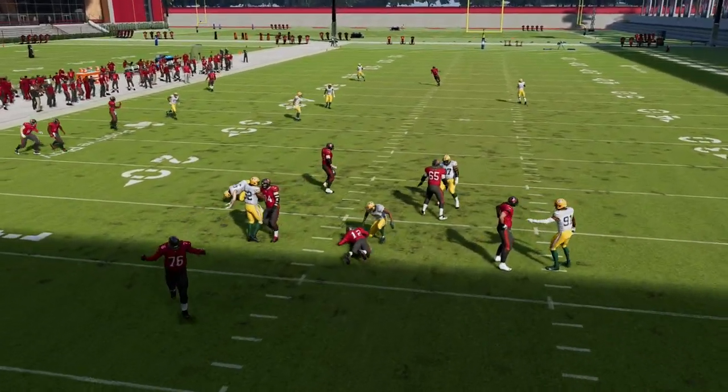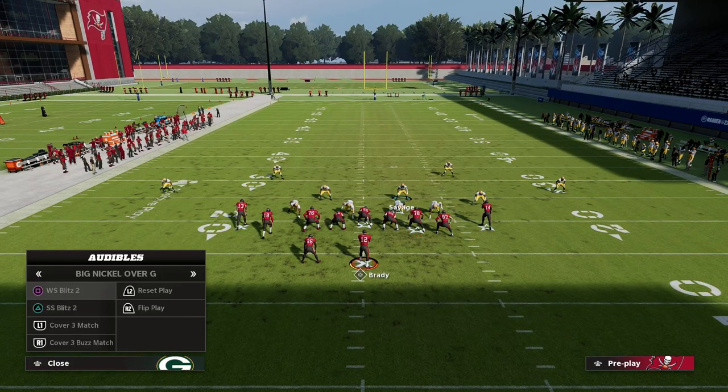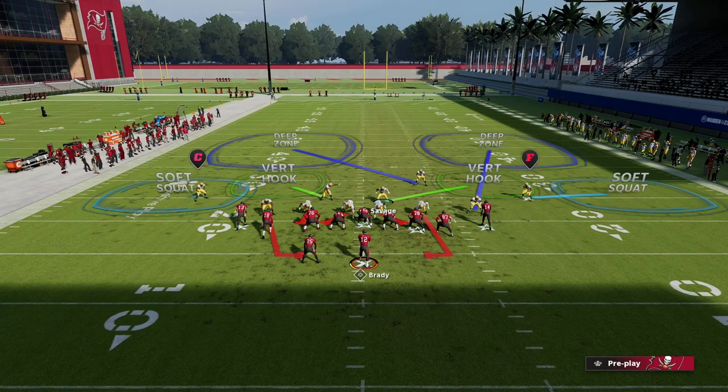So whichever side the tight end is on, you are going to blitz off of the other side. In this example, we're going to blitz off of the left side of the screen, which is the weak safety blitz. You see here, we come in.